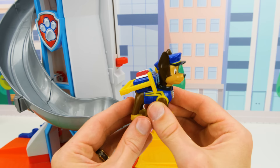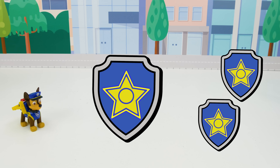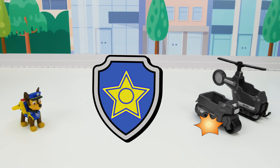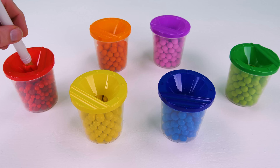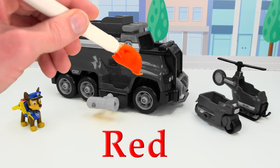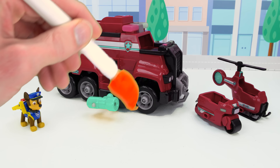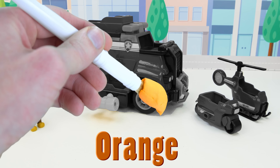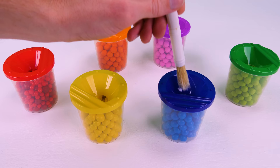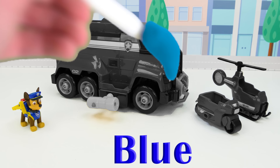But now it's time to take a look at his new vehicles! Chase has one small one, two small ones, and a big one! Let's start with red — oh no, that's not it! Maybe we should try orange. Oh no! What color is this? Blue! That's right, let's try it. Perfect, we got the right color!